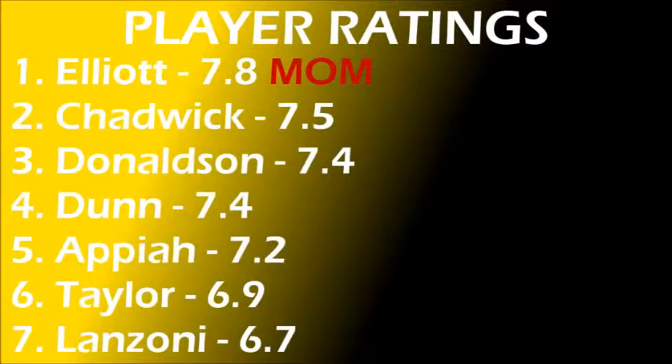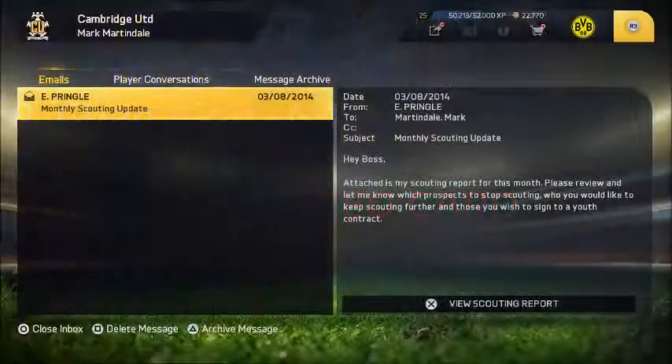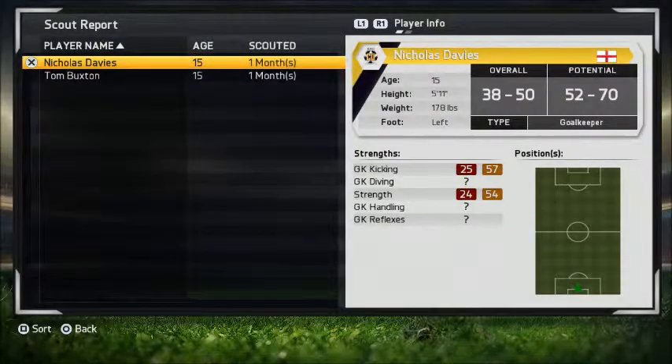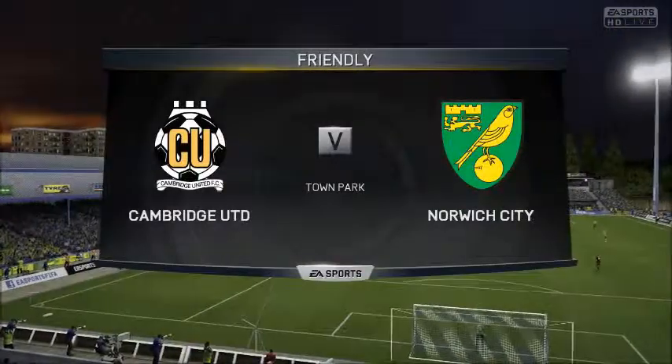Final score: 2-2. Man of the match is Elliott with a 7.8 rating. Chadwick was 7.5, Donaldson and Dunn were both 7.4, Appiah 7.2. Taylor got a 6.9. Nelson, red carded early, was last. Miller and Champion were the two worst among players who played a complete game. We also notice that Ed Pringle's first scouting report has two goalkeepers who don't have very good potentials. Nicholas Davis had a decent overall but nothing too special.